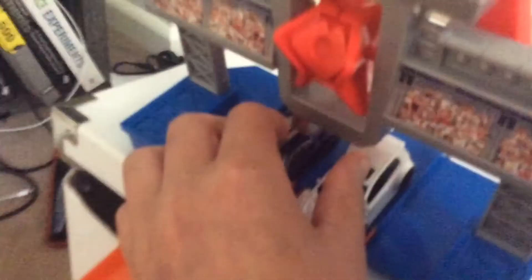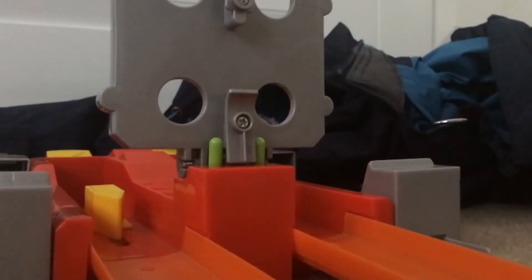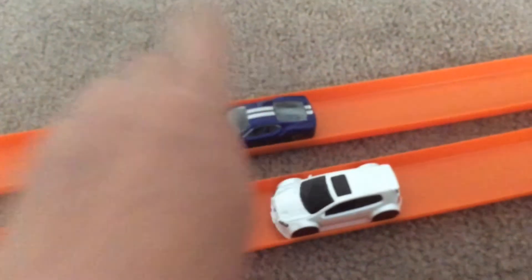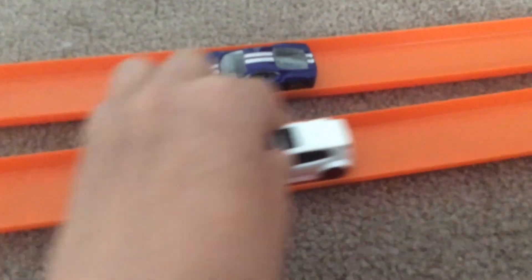Let's do this in slow motion. Get these things lined up. Three, two, one, go. I think that was the 430 again — I'll have to check. So again the 430 won by one frame. Yes, the Ferrari 430 Scuderia is the fastest of the lot — this was a quick drag race video.